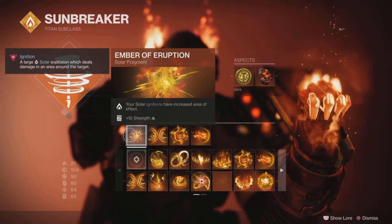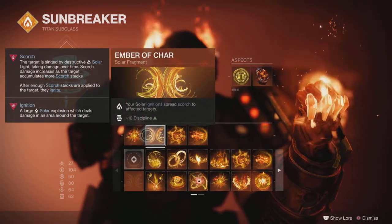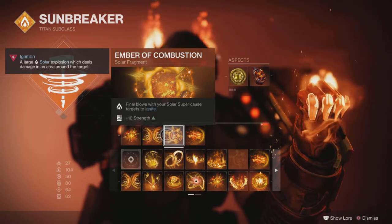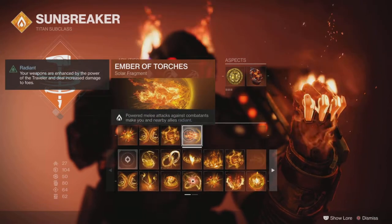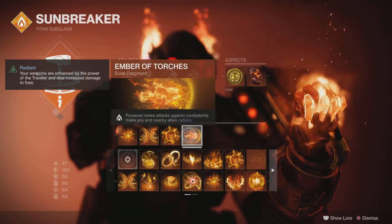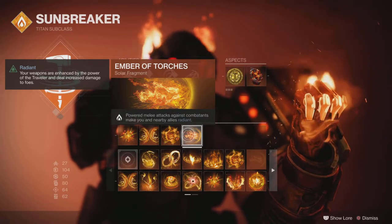For fragments, none of these are really key, but I like having Ember of Eruption for the increased area effect for ignitions. I like Ember of Char — ignitions spreading scorch to other targets. Ember of Combustion: I don't think I'll be using my solar super much in here, but if I do, causing them to ignite is quite handy. And finally, Ember of Torches — this will make me Radiant if I use my bonk hammer, which is always handy for the additional bonus damage. Combustion and Torches aren't essential; if you've got others you prefer, by all means use those.